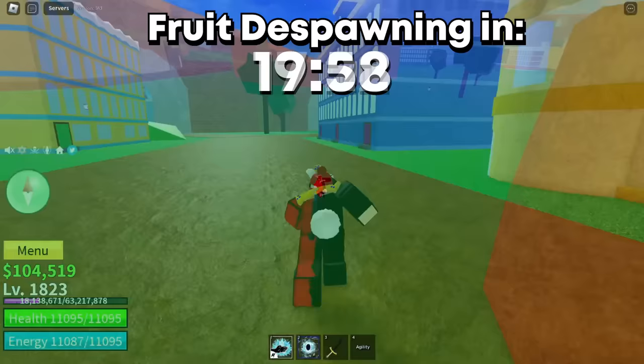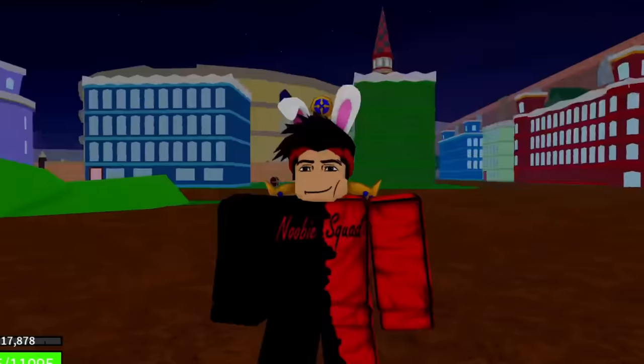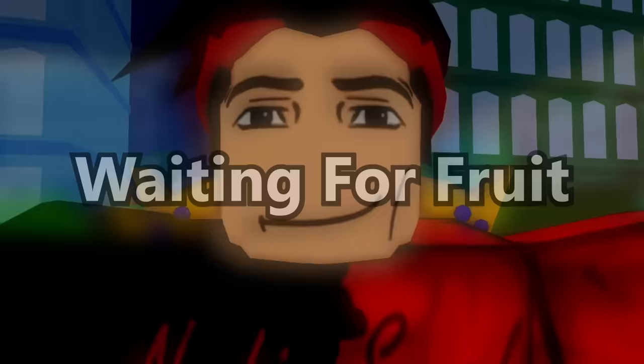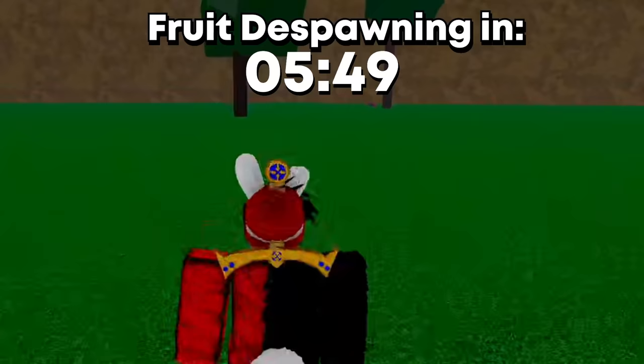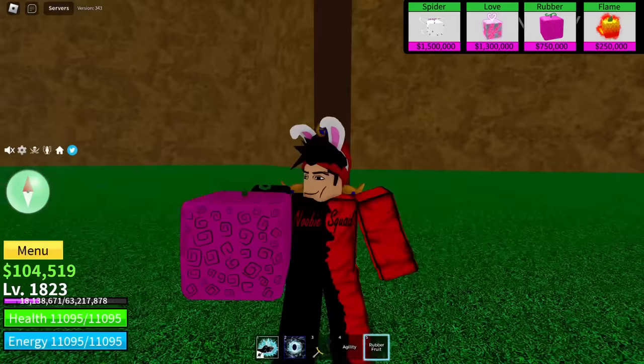A fruit has spawned - where is this fruit? This is so difficult without the fruit notifier. The timer ran out - it despawned! I waited all that time just to fail. Another fruit has spawned - where are you? This sucks without the fruit notifier. Oh wait, is that the venom fruit? No way - it's the rubber fruit! I thought it was venom from afar, but this is good too, now we can add it to trades.